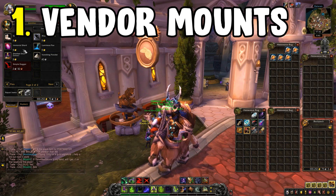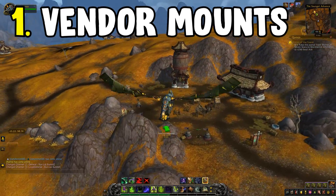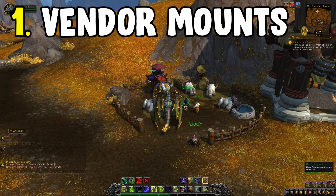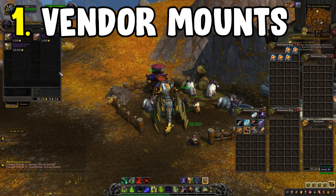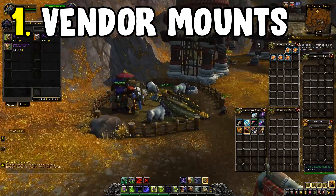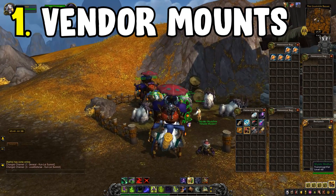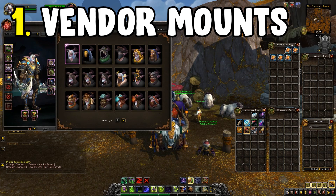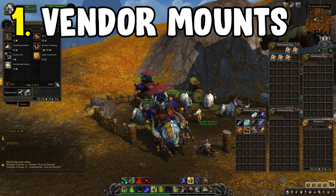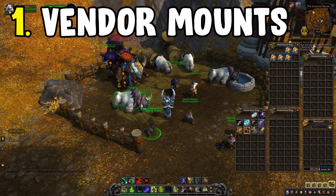You can also go over to Kun Lai Summit in Pandaria and head to the vendors for the Grand Expedition Yak, along with a couple of other yaks. The two other yaks cost around 6,000 gold, and the Grand Expedition Yak costs significantly more. This works out quite well as it is both a vendor mount and a transmogrification mount, which is very handy if you like to mog your characters.